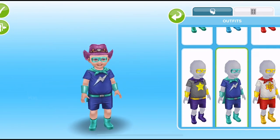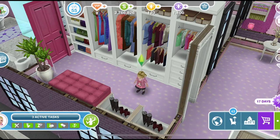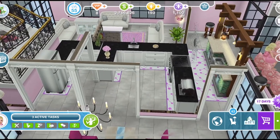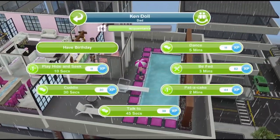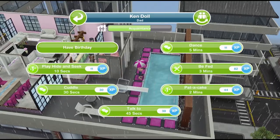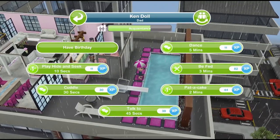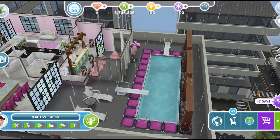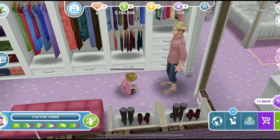Look at these superhero outfits — so cute! Toddlers have needs just the same as all other Sims: hunger, bladder, energy, hygiene, social, and fun. They do need the help of adults for some needs though. For hunger, they can just go and grab a plate for 10 minutes, but if you have a toddler selected and click on another Sim, they will be fed for three minutes, which is quicker. They can get fun by playing hide-and-seek, and social by cuddling, talking, dancing, and being fed.